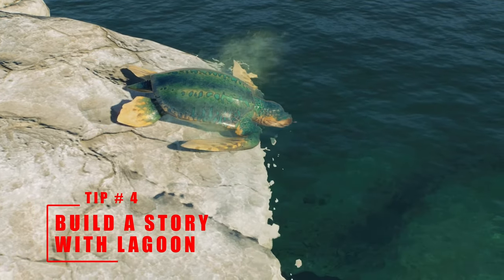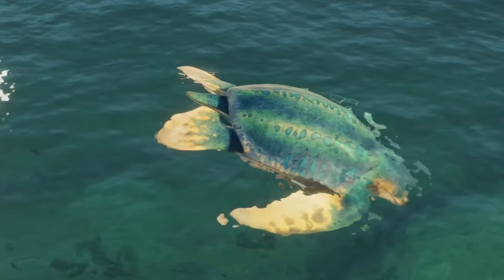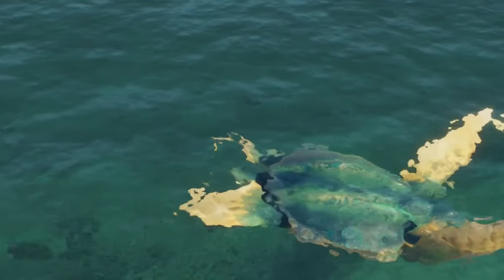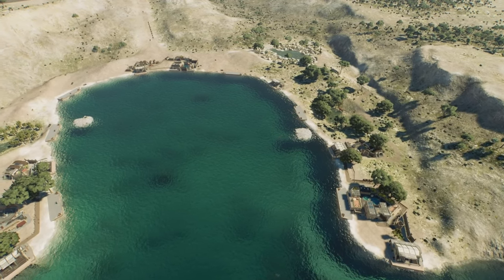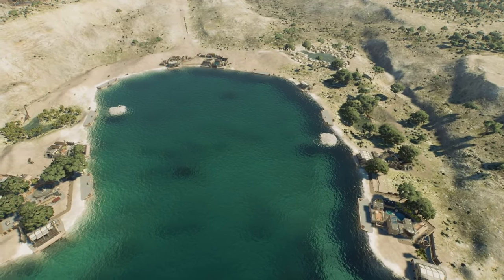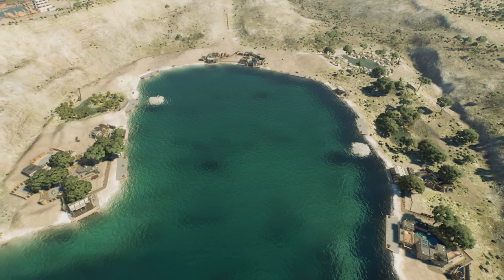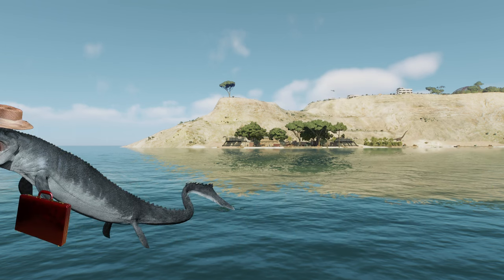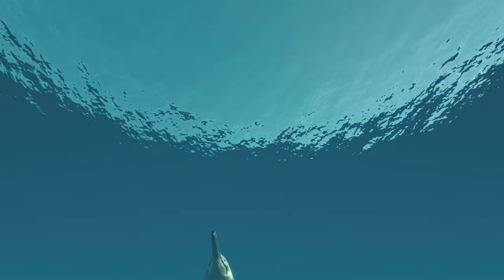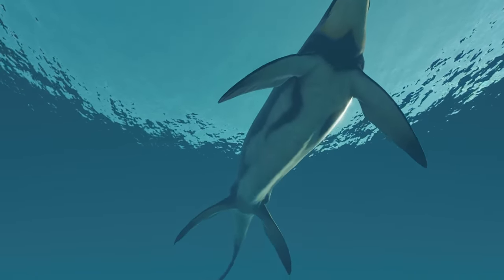We're heading into the lagoon for this second-to-last tip, and to discuss the dino in the room — or more accurately, the marine creature in the room. This is not a natural lagoon; it's just a spill of the ocean, and there's no divide that would realistically prevent any of the marine species, even the mosasaurs, from just swimming off to see the world. So this next tip is to sort of solve that problem, which is to build a story with this lagoon.